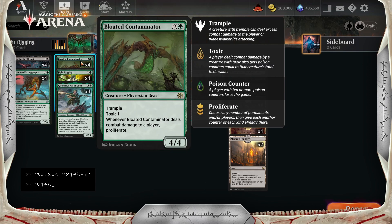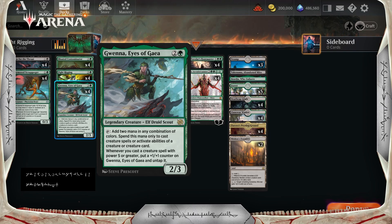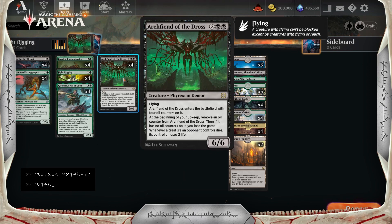Next up, we've got Bloated Contaminator — an absolute beast. A 3-mana 4/4 with trample, Toxic 1. Whenever it deals combat damage to a player, we get to proliferate. So not only do we get to proliferate the poison counters, we get to proliferate the +1/+1 counters from Fight Rigging and Gwena, and we get to proliferate the oil counters.